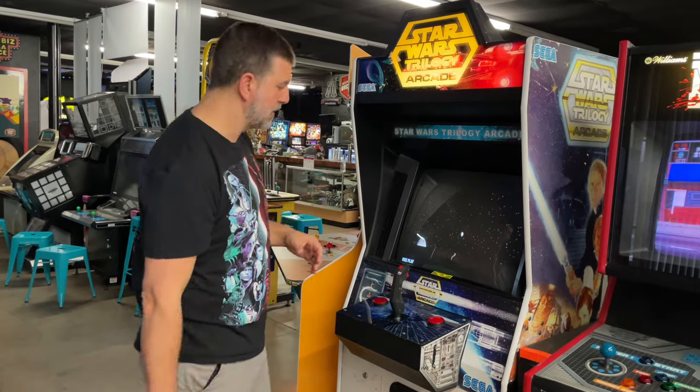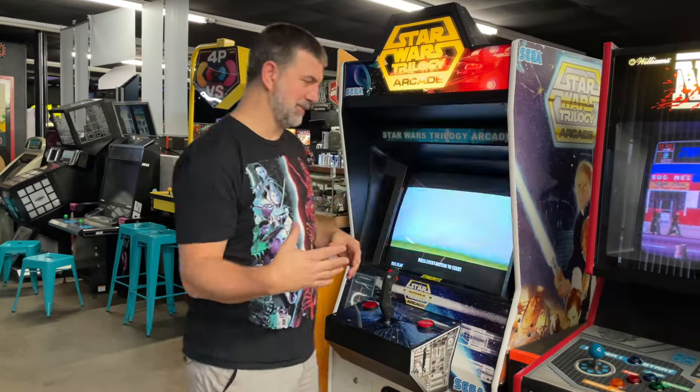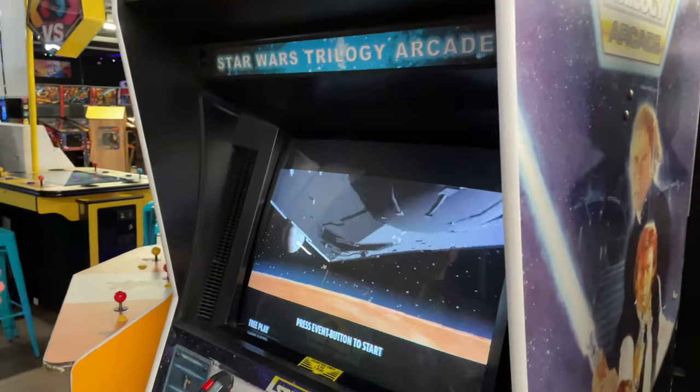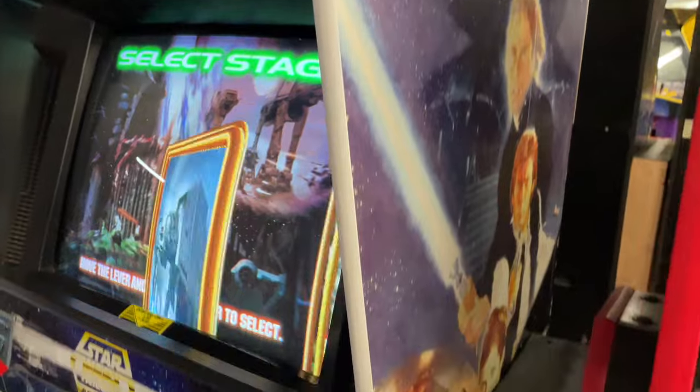Before the Battle Pod, this was the way to play and blow up the Death Star. Come on, Brindley — let's shoot. I like to give you the opening scene of the movie. It's the classic. In this one it does have the Death Star 2, but you have to defeat the other levels in order to get to it. We have Endor, Hoth, and Yavin — we'll go to Yavin because blowing up the Death Star is what it's all about.